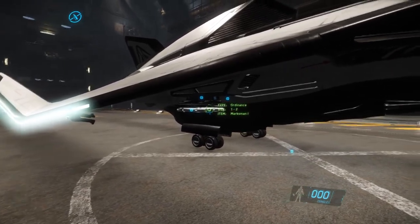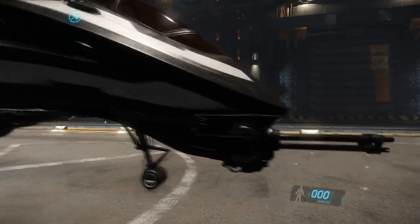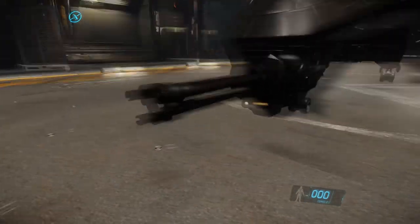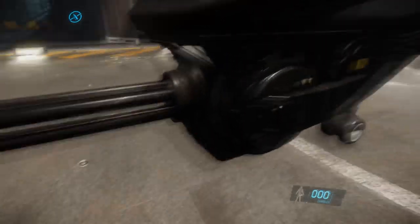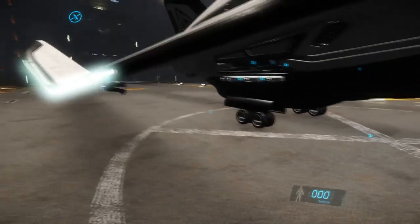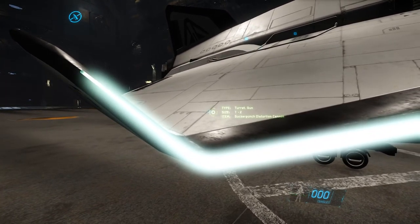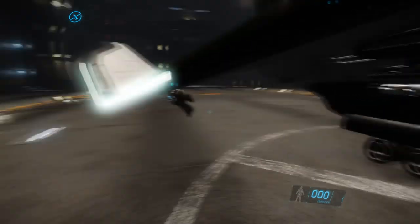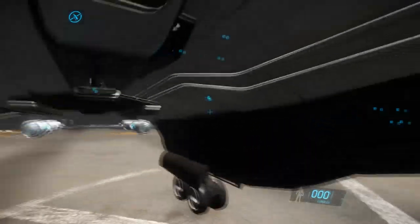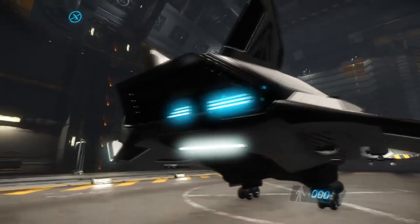This is the Aegis Avenger Stalker. I haven't been in this yet, I'm going to do it with you guys, seeing as you guys are the ones who are enabling me to get these ships. Look at it - it's actually got wheels, this one. I don't think I've actually seen a ship with wheels. Sucker Punch Distortion Cannon - that sounds good. We'll take this for a fly as well in this video, see how fast it goes and stuff.